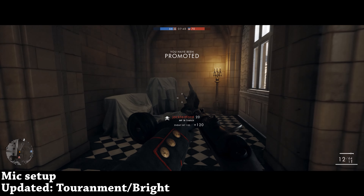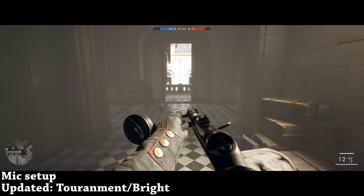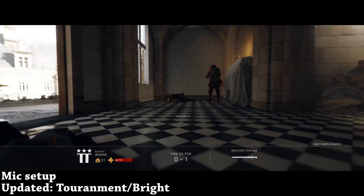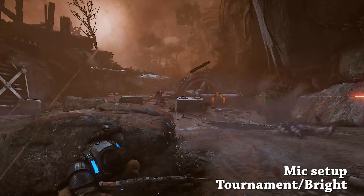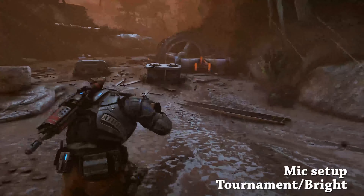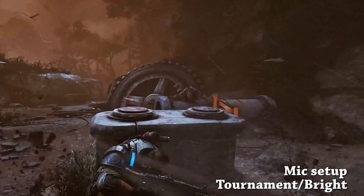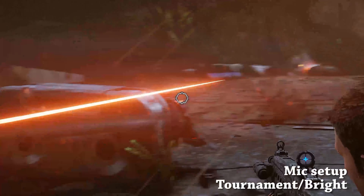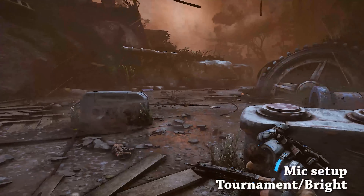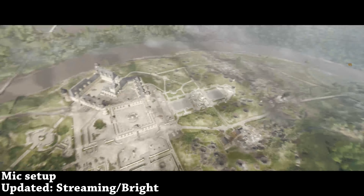Next up is Tournament and Bright with the update. Tournament is the most aggressive setup in terms of noise gate. Let's see how this compares to the previous version — I have a feeling this is also better. The idea here is that in a tournament situation it should block out background noise so most people only hear you talking. It's a really aggressive noise cancellation option that some people might prefer.